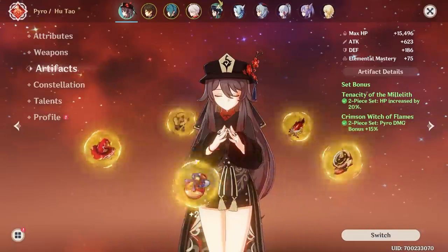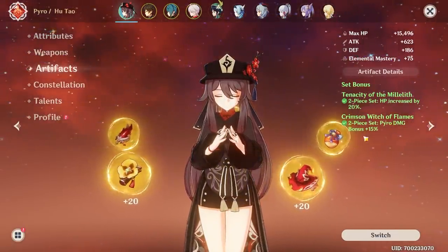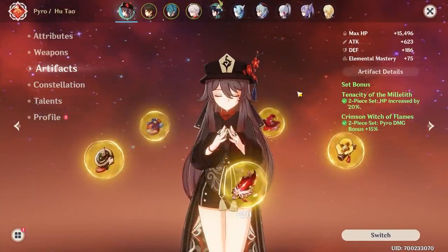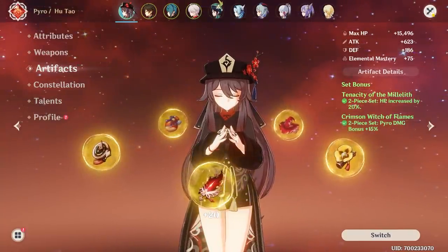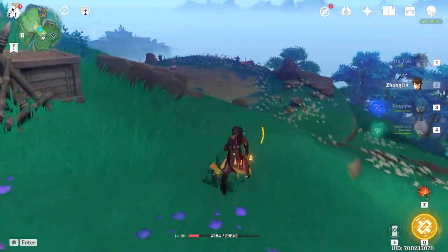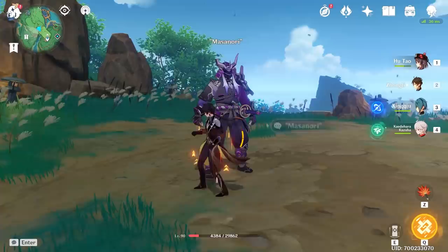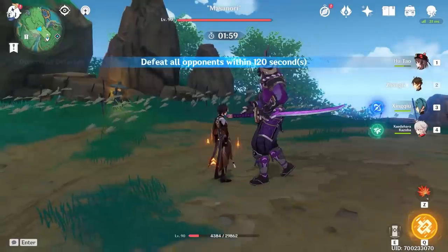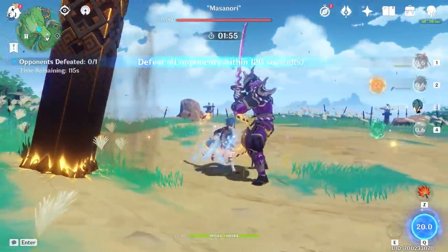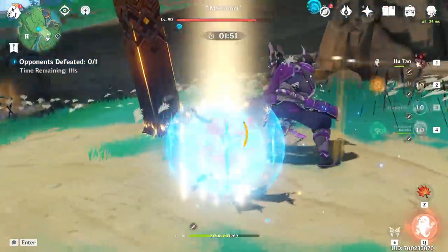First we're going to keep her in the set I currently have, which is two-piece Millilith for HP and two-piece Witch of Flames for pyro damage. That would generally be the preferred set — maybe a two-piece Noblesse Oblige instead for more ult damage — but just to get some baseline numbers before we swap the set out, we're going to hit up our good friend Masanori for consistent numbers, just doing the basic water dude and Hu Tao combo.